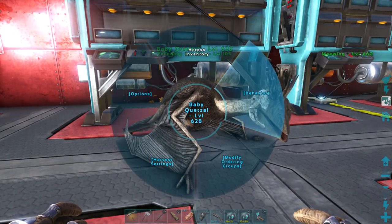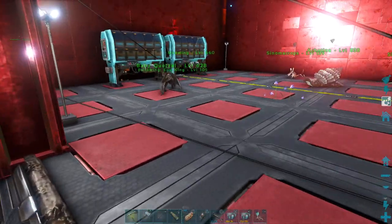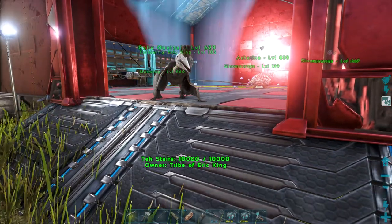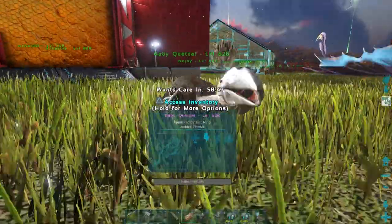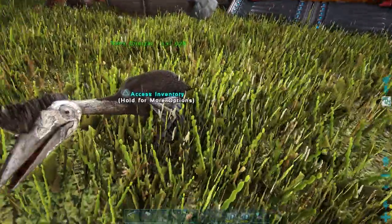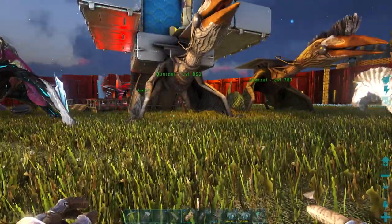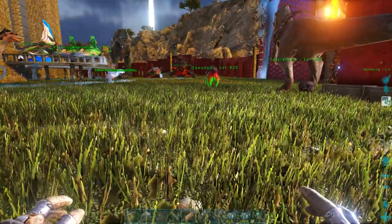Let me put her follow distance on the lowest so she can follow me out of the building — I do not want her growing big in here. Perfect. We now have a baby quetzal to add to the family, and it's perfect because these both are males, so having a female will definitely help with the continued breeding. Now if I breed any more after this one I'm probably gonna just cryopod them, but for now I like to have backup quetzals because you never know when you're gonna need them, or if they die.